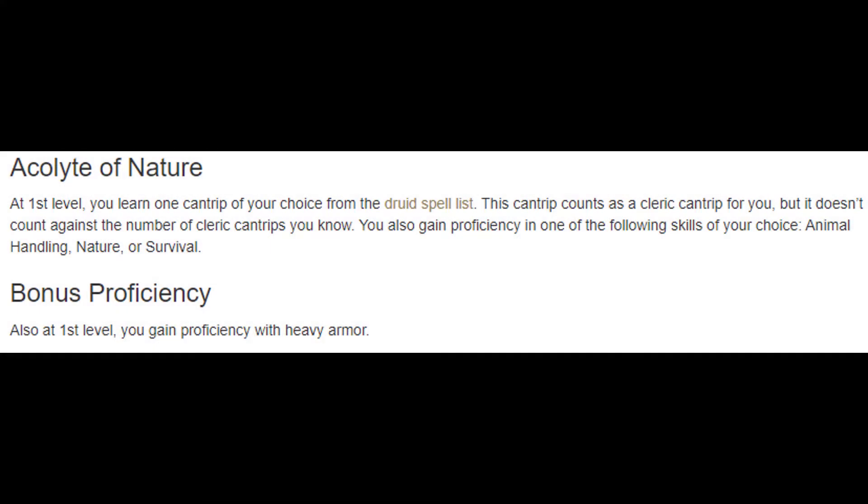Starting at level 1 we get proficiency in heavy armor, a druid cantrip, animal friendship and speak with animals spells automatically learned, and we get to choose one skill out of animal handling, nature, and survival. With shield proficiency and heavy armor proficiency we can start out with chainmail, so we begin the game with an AC of 18 and can reasonably expect to top out at an AC of 20, which with very few exceptions is about as good as you're going to get for a full caster — so that's fantastic.